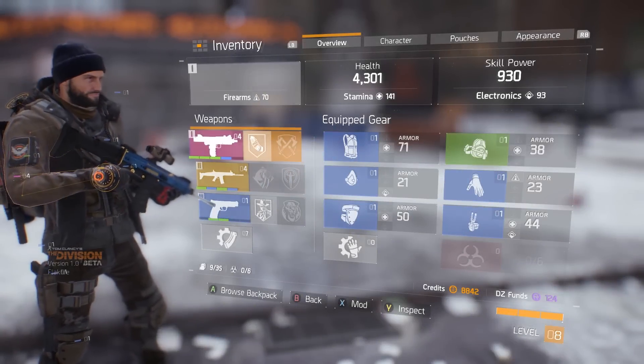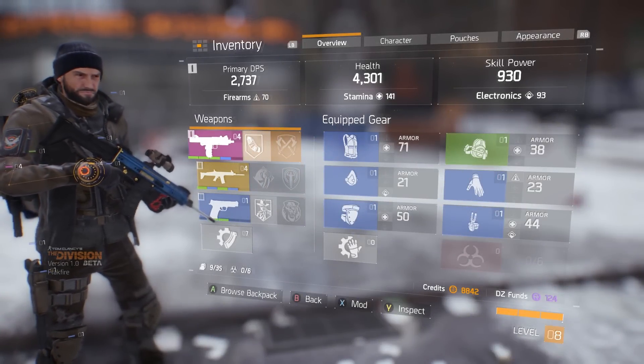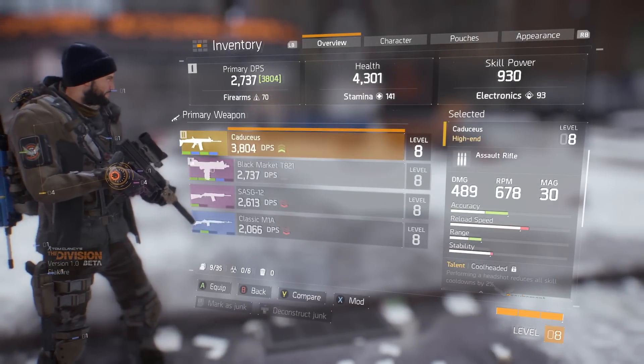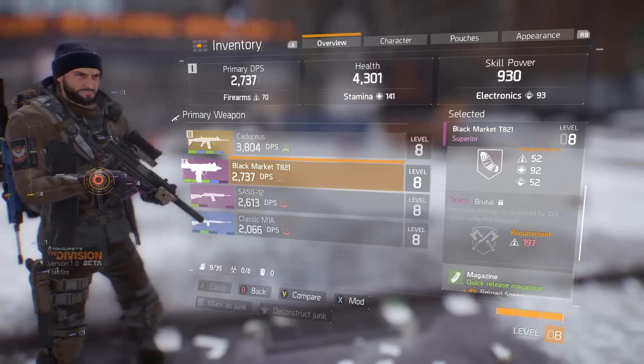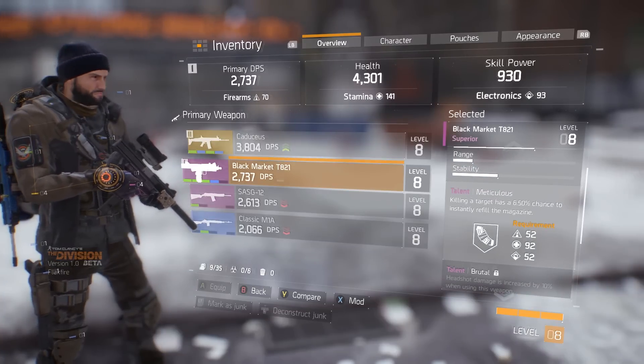Number four: Know your loot. This seems pretty basic, but it's easy to get confused if you're new to the world of RPGs. Loot on a scale of common to legendary in The Division runs white, green, blue, purple, and yellow.